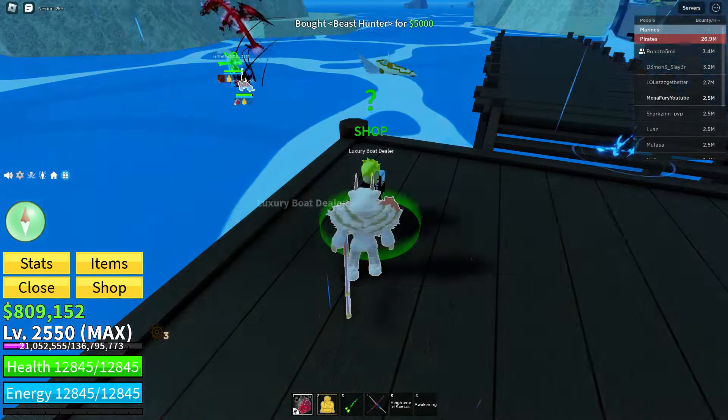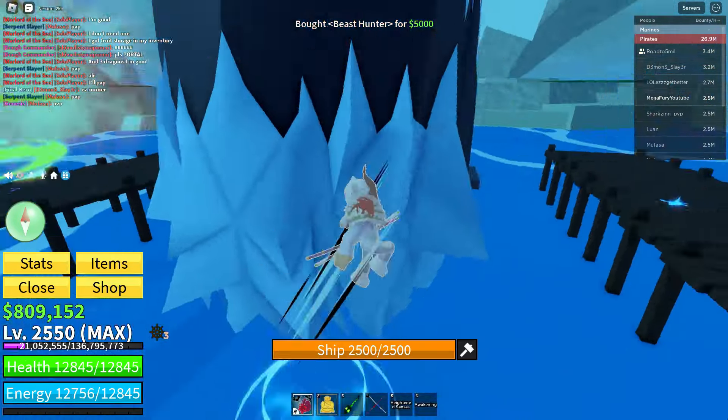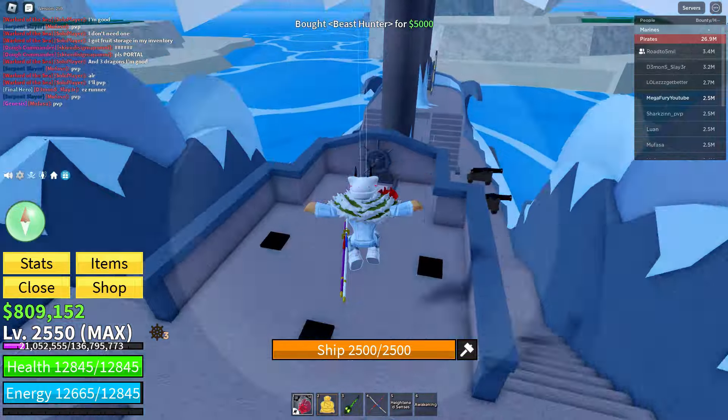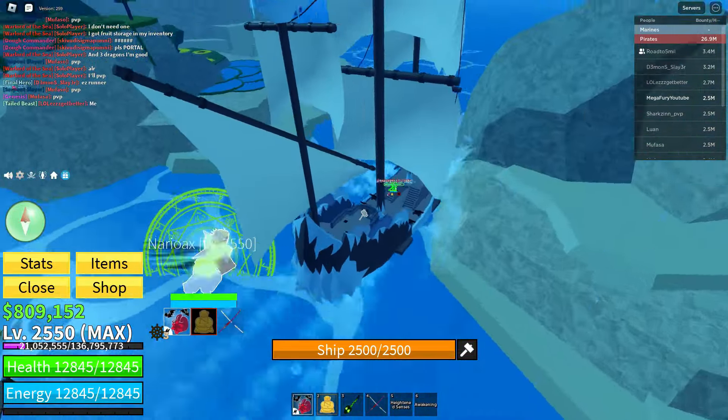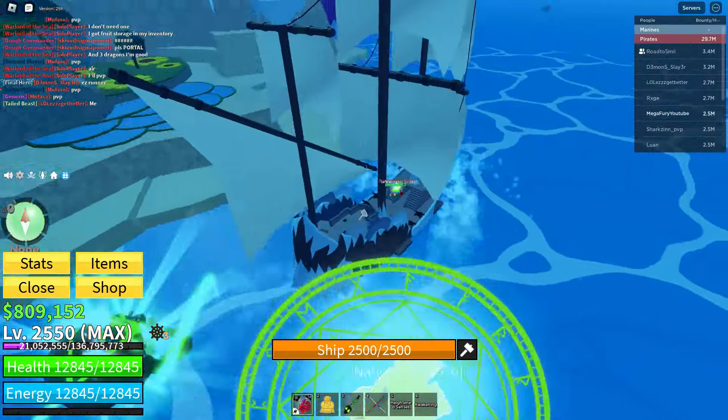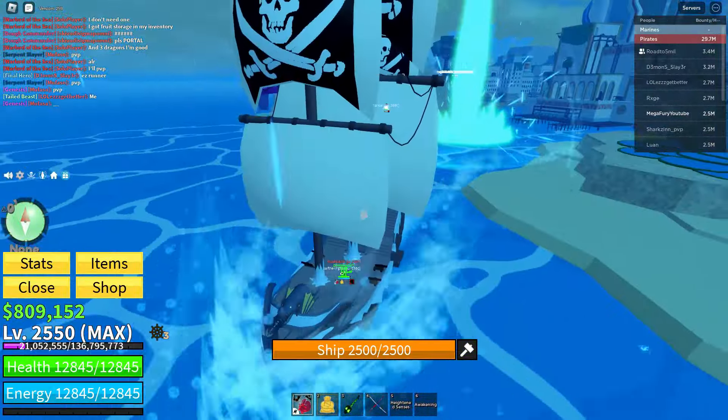Once you have the monster magnet, the next step is to get a boat. I chose the beast hunter boat because it's a good balance between speed and durability. I recommend avoiding small, fast boats because they move too quickly for sea events to trigger properly — you need to give the events time to happen, and a slower boat helps with that.